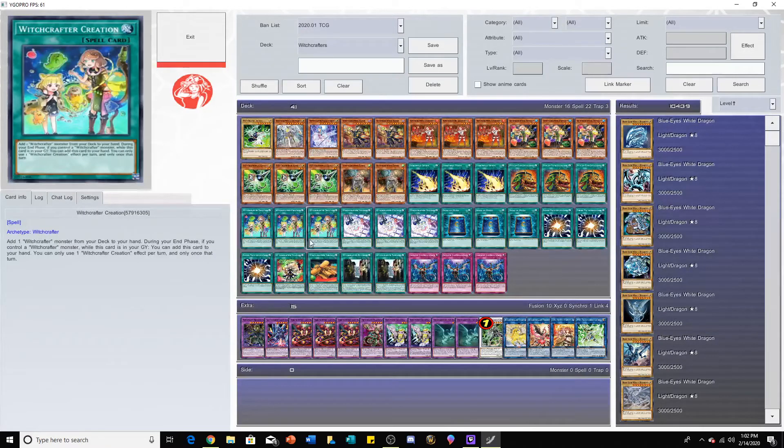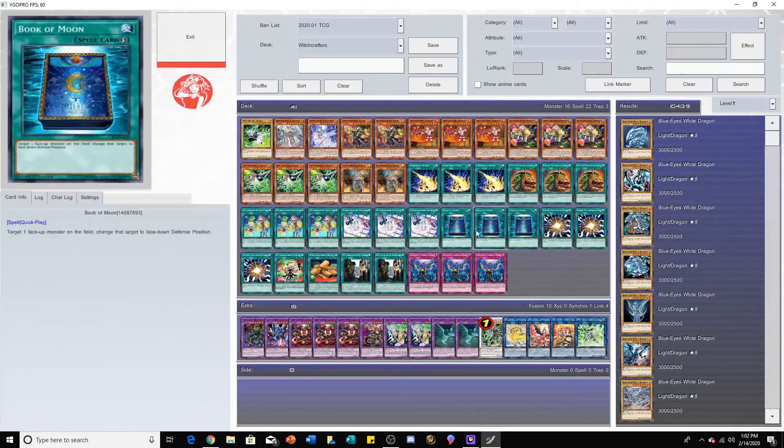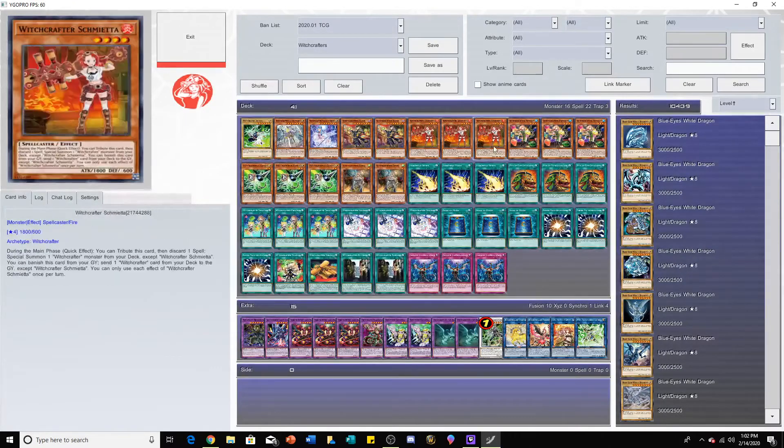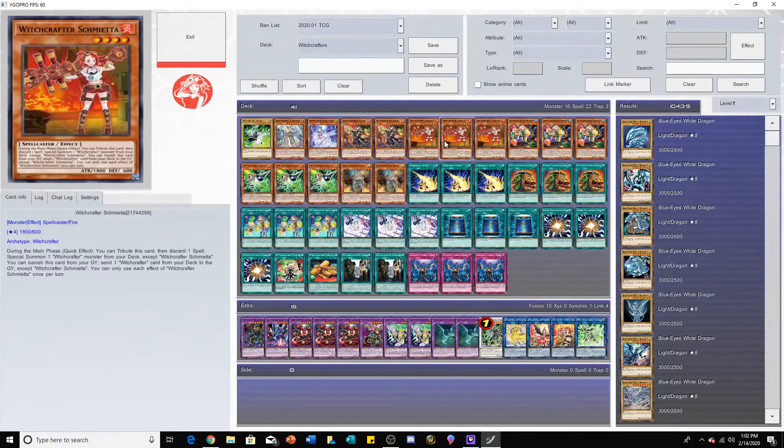Witchcrafter Creation is still pretty expensive — I think it's around twenty to twenty-five dollars — so maybe not the best for casual players. It's still pretty good nonetheless. The deck is running three Super Polymerization, probably because you might as well have a card your opponent can't respond to, and it's just overall really good.